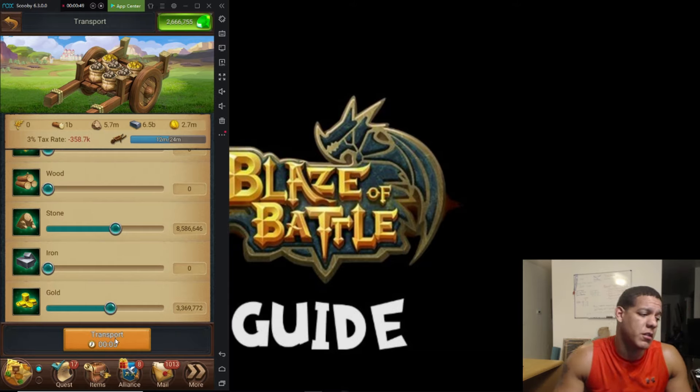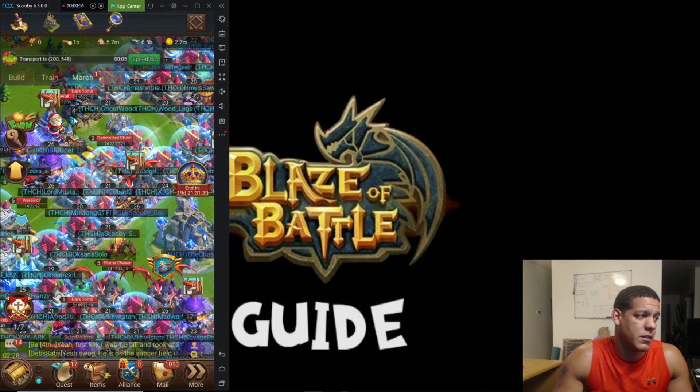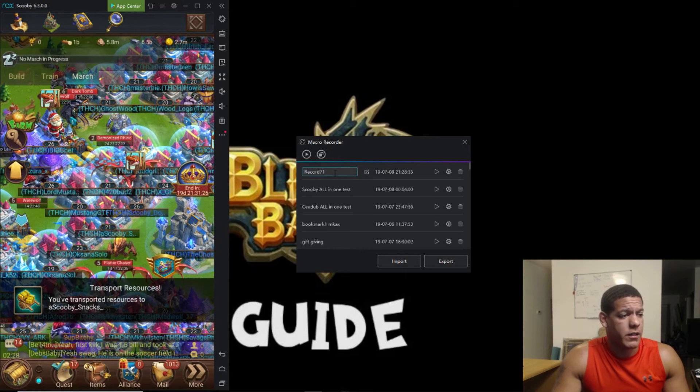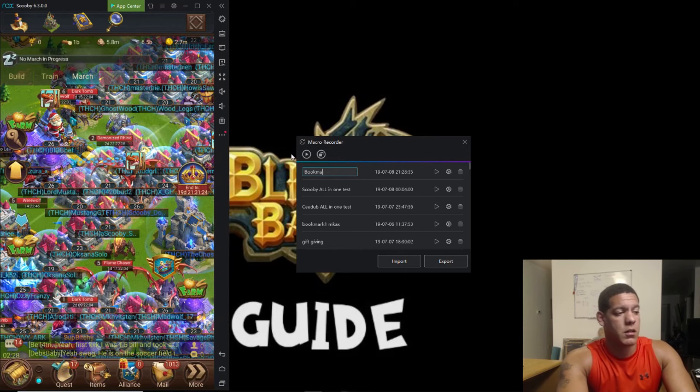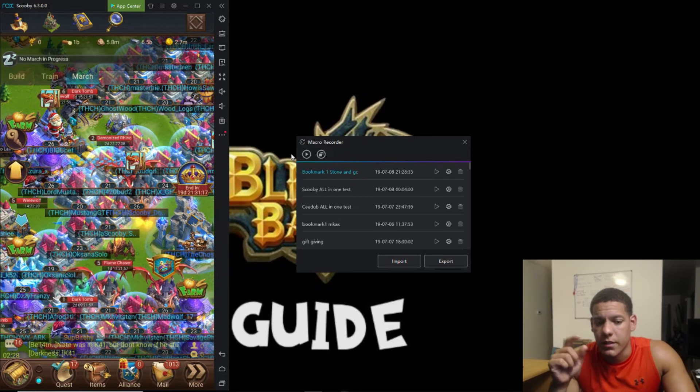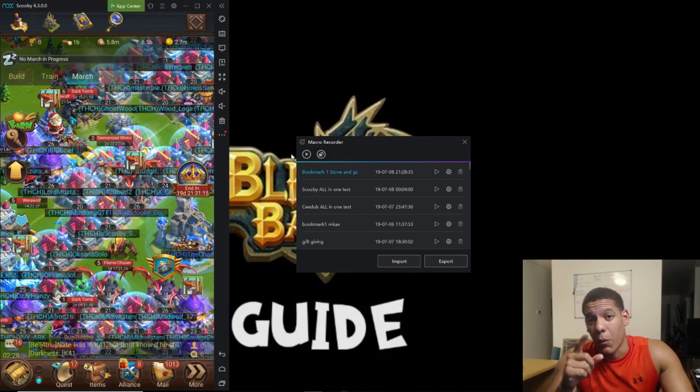The reason I like to click the middle is if you get too far in your script it could say you don't have enough resources, and you never want that because it will mess up your whole script. So now we're transporting stone and gold, hit send, and we stop the script. We're going to name this: bookmark 1 stone and gold transport.